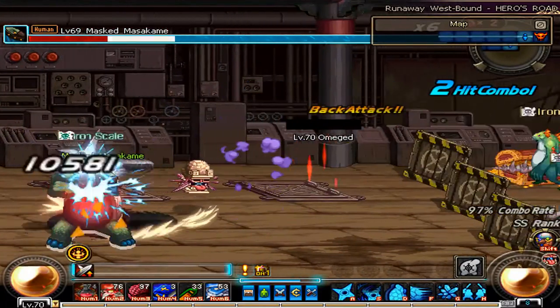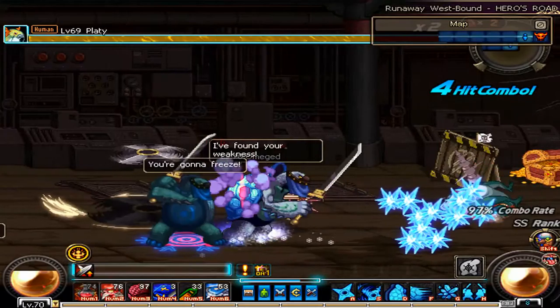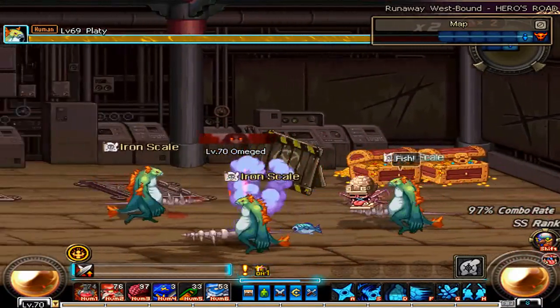Key G allows Masked Morisame to spit ice breath at his foes. This is your second boss killer attack, and when coupled with S, you have a definite boss kill — that is if it's used correctly.